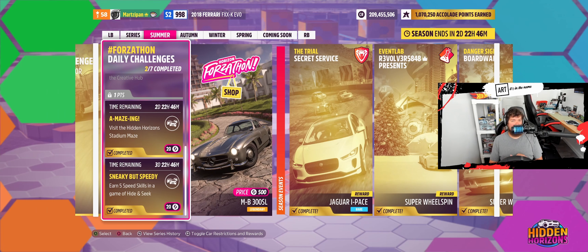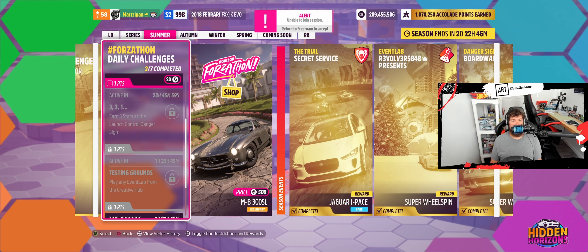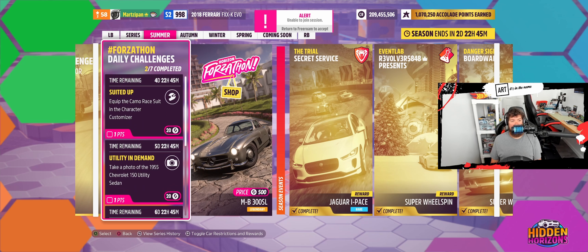So I thought this was all-inclusive, but I guess it's a total across all your games of hide and seek. I was able to get a couple speed skills in that one, and that added to what I already had. I definitely did not get five in the last one. So you just need five total — you can get one in each game of hide and seek, or one in every other game. Eventually you will get it.